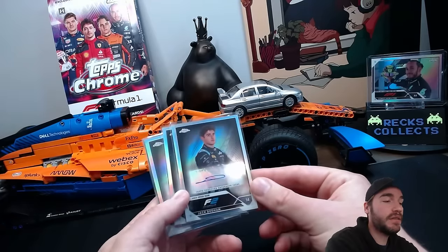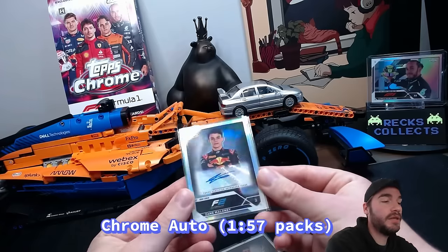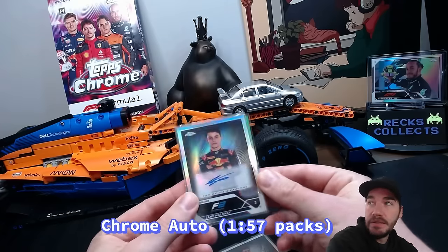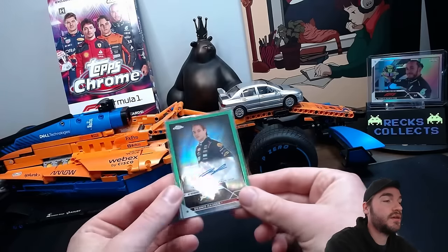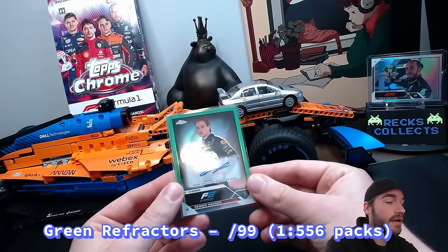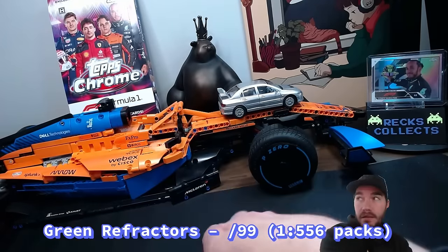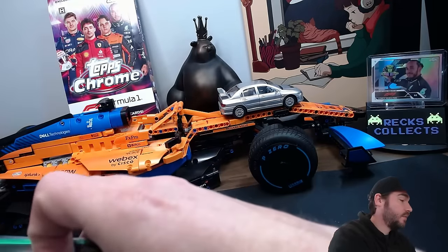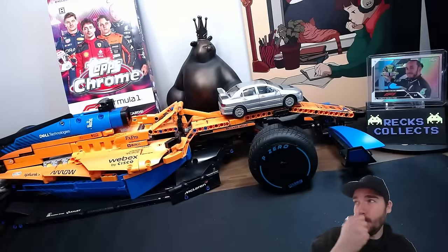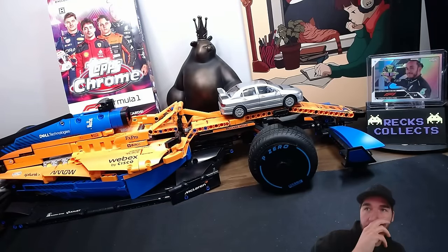For autographs - still very rare to pull - we got Jack Doohan (F2 driver), Zane Maloney (probably the F2 driver you want to be collecting right now), and Vesti as non-numbered autos. Then in the green slash 99 numbered autographs we got a Dennis Hauger and a Brad slash 99. We didn't do too well on the numbered autographs across 400 packs - we missed on the big drivers. That's really where you want the Hamiltons and Verstappens of the world.